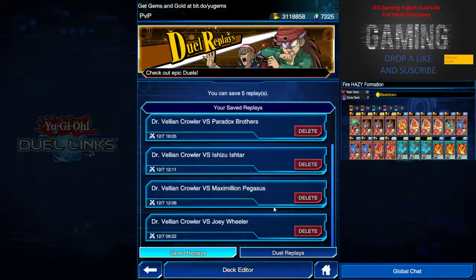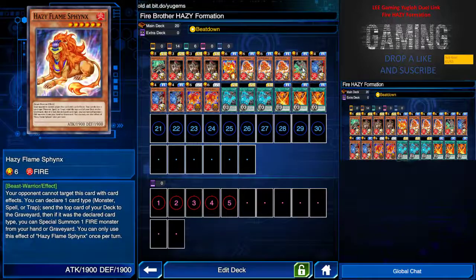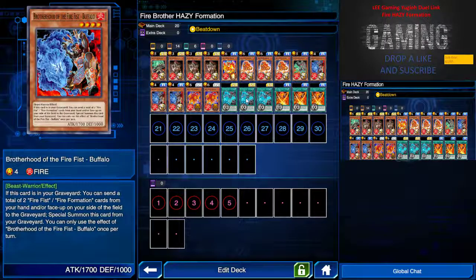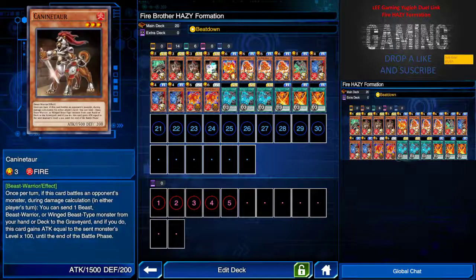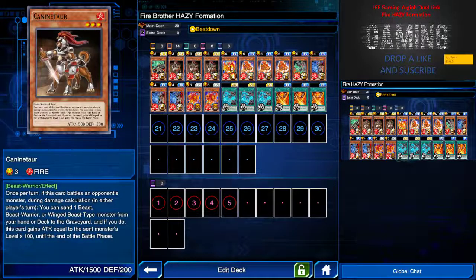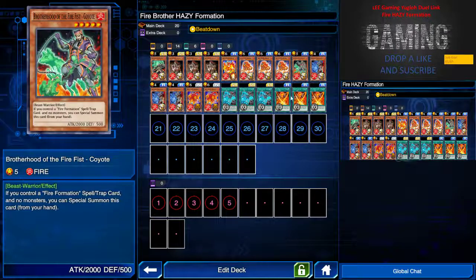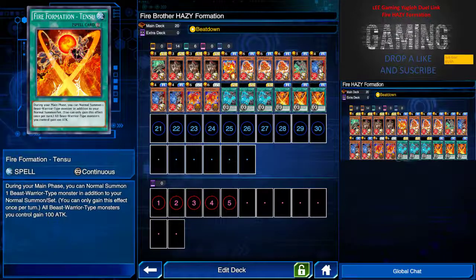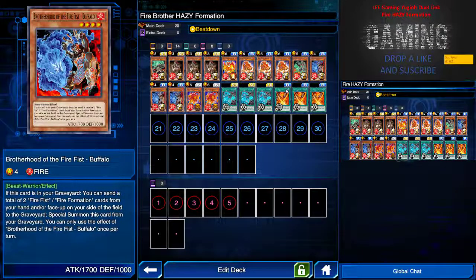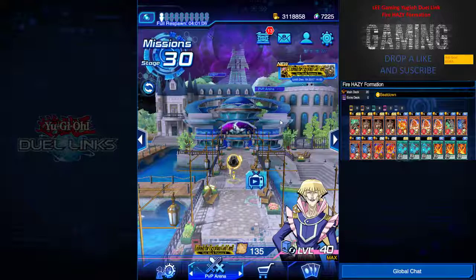I hope you guys enjoy. Feel free to leave comments below for any questions — I'll be happy to answer about combos you can do. Basically there are three to four ways to get Hazy Frame out: a normal tribute summon; use the special effect to tribute one Fire monster to the graveyard to special summon two Hazy Frame monsters; use Fire Formation Tensu to do an additional normal summon; or use Buffalo's effect to special summon. So there are four ways to get Hazy Frame out and beatdown your opponent. Hope you guys enjoy and have a good day — signing off.